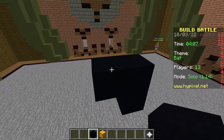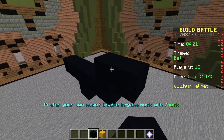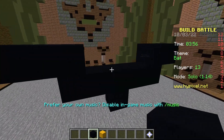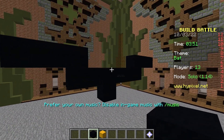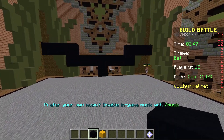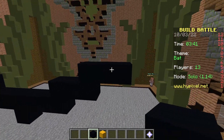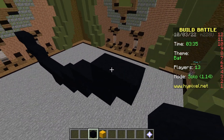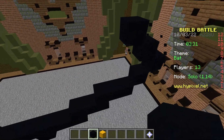I gotta remember how the bat symbol looks. I think it starts kind of like this — longer on the bottom, maybe? Like that. That looks about right, and I think it just continues out like this a little bit. Then when it reaches a certain point it kind of crests up like this, and then back.